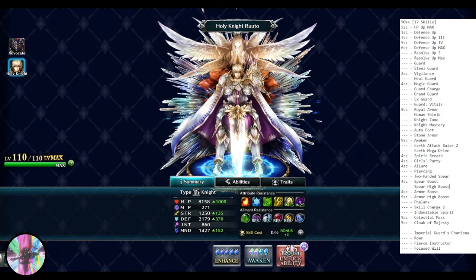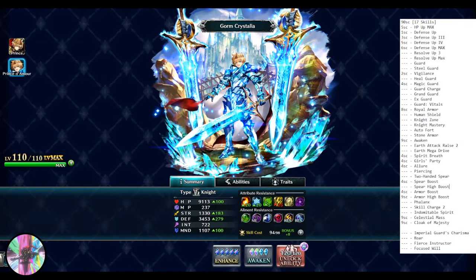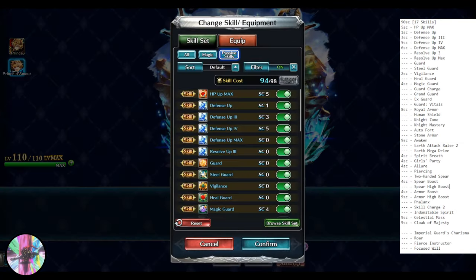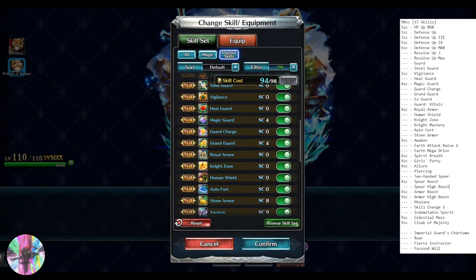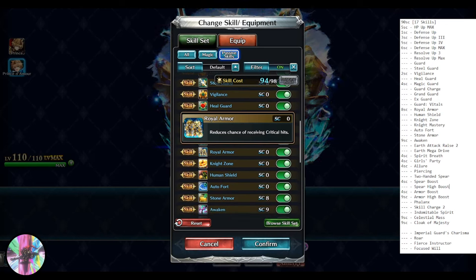Guard Vitals: minus 10% critical damage when guarding. Royal Armor: reduces the chance of receiving critical hits by 50% — essentially the attacker against you has 50% less critical rate. If they have 50% crit rate in Arena, they'll now have 25%. This is nice for damage mitigation overall, especially in PvP where crits matter.